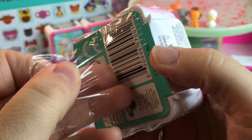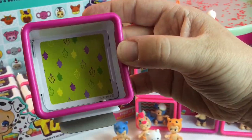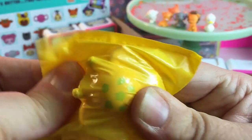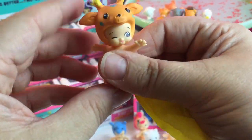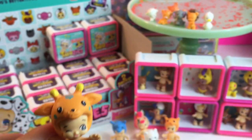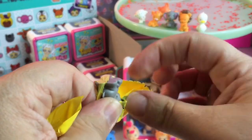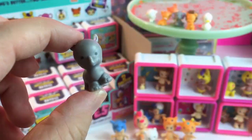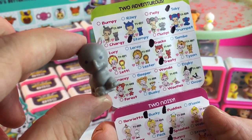These are too cute and too much fun. Are you guys having fun? Who's your favorite Twosie so far? Pretty leaves in the background. I think we made another match — this is Lofty. Yay! Let's see our animal — we got little Chargy. We need to find Bumpy.